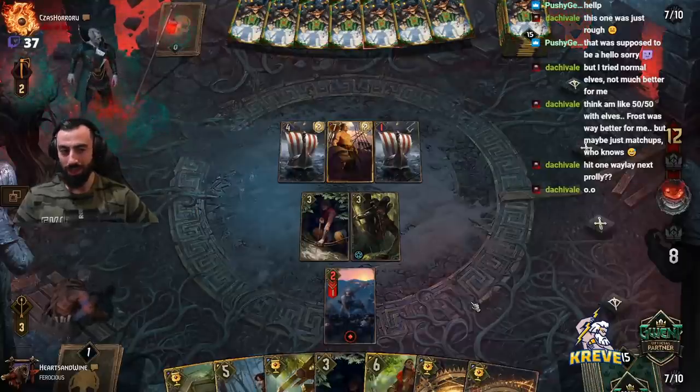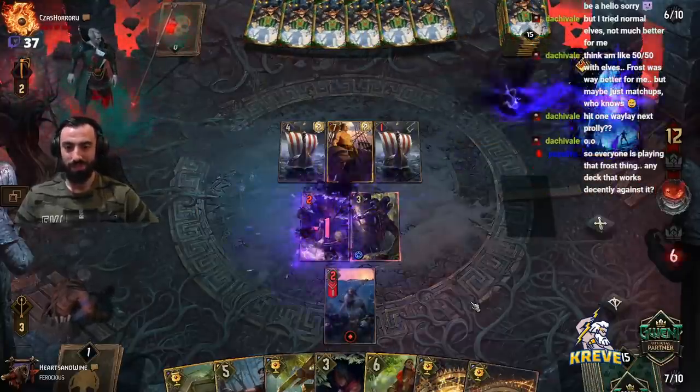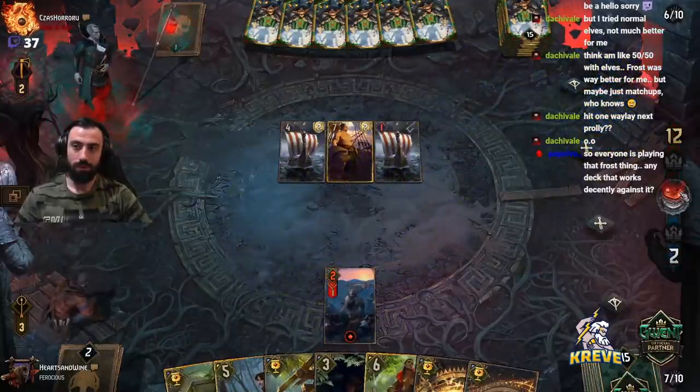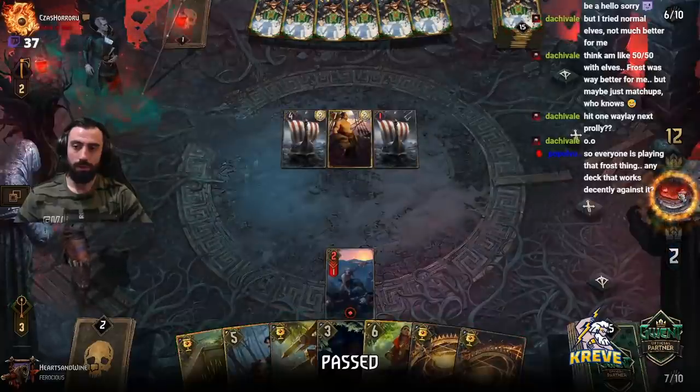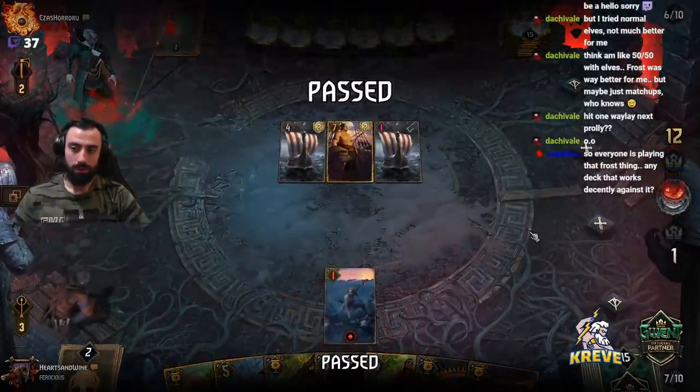We've pretty much got our end-round stuff — Eldane, all traps, and Venosul. It's not what we want right now.